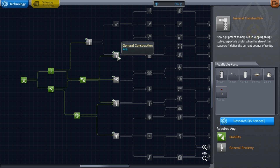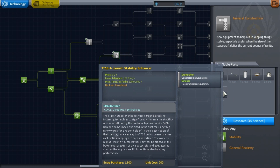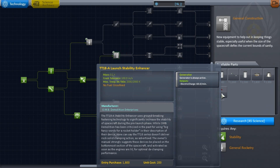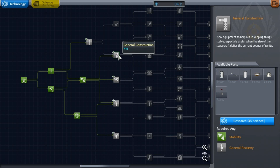Choices, choices, choices. These right here are definitely going to be a big must if we're going to be able to go to the moon, because we need something to tie the craft together as well as launch it — it's going to be a big craft. So I'm thinking that's going to be our next one: general construction.